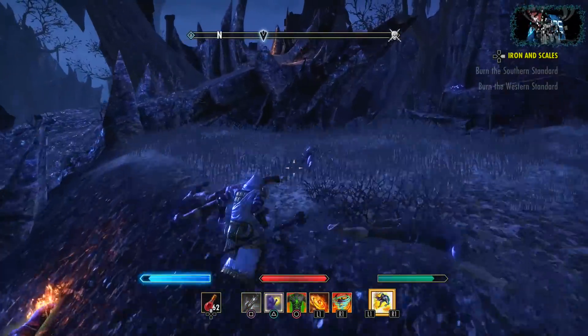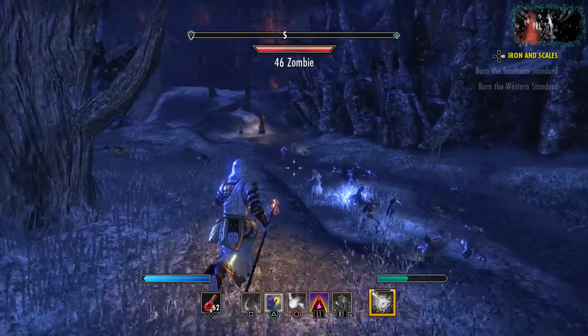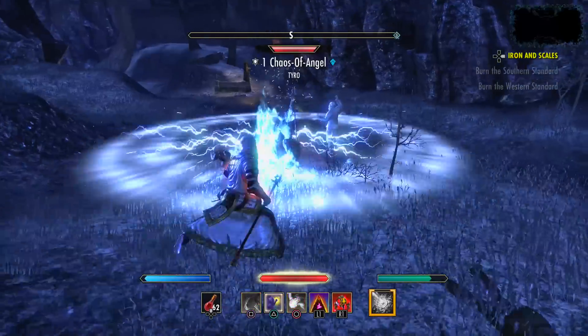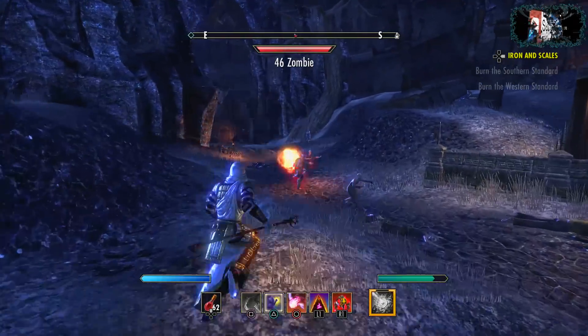The important thing to know about mob farming is that you need to be within 10 levels of the enemies — so five levels below or five levels above — to get good XP. The zombies here are level 46, so you can do it anywhere from 41 all the way up to 50. There are mob farming areas in pretty much every zone, so just go on Google and search for your specific zone — there are a lot of spots to choose from.